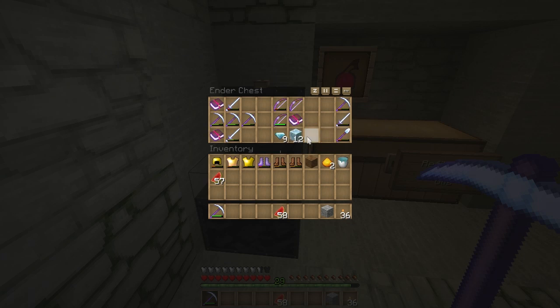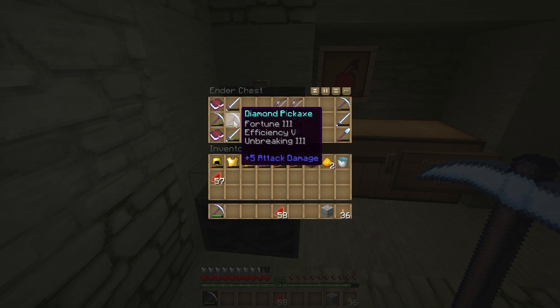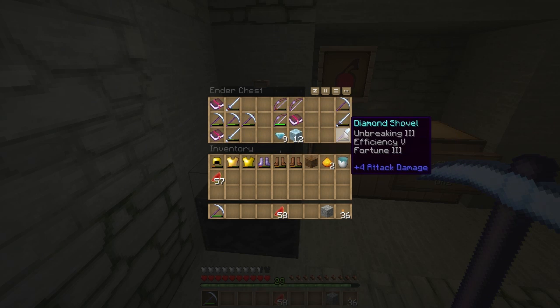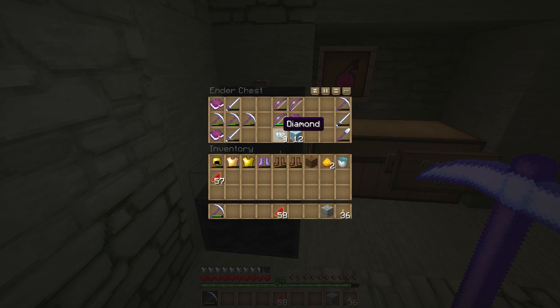I've got 29 levels and I'll show you what I want to repair. These diamonds are what we got from caving, so there's a little sneak peek. I've already repaired my efficiency five pick and another one from a previous episode, so I've got three really good picks. I'm going to be combining some of these tools right here - I need to get all the XP I need first.